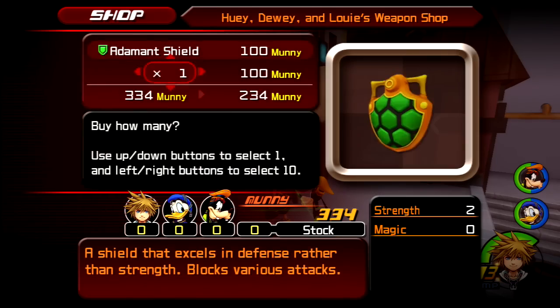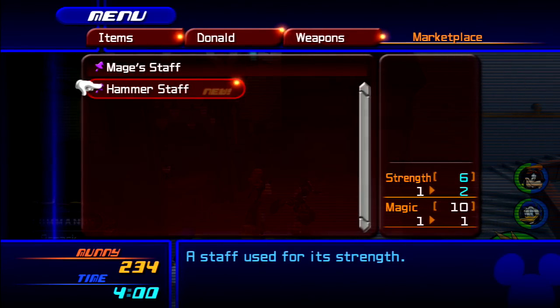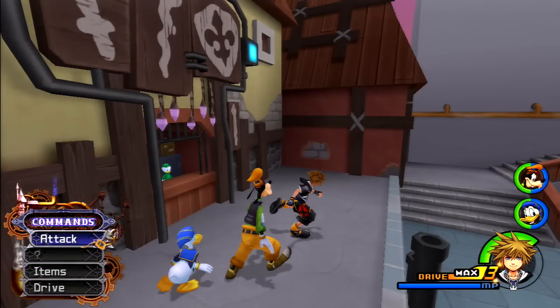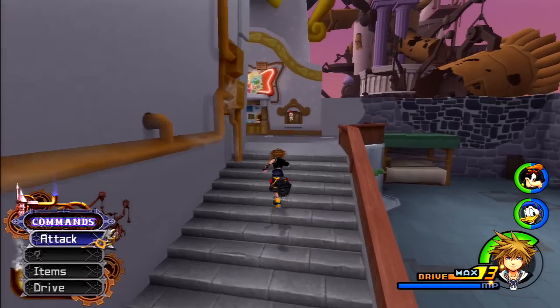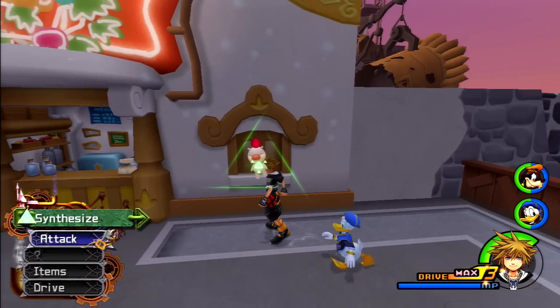A Hammer Staff. This time around they don't really do that whole plus-this minus-this thing with Donald and Goofy's weapons. Goofy still has some degree of it, but more often than not whatever shield you find for Goofy is going to be better than what he already had. So — who do we expect to see here in Hollow Bastion? Other than Moogles, who else do you need?